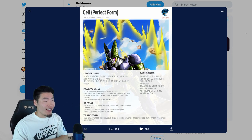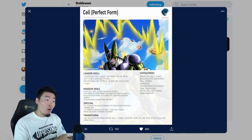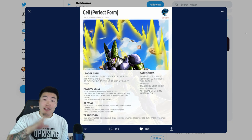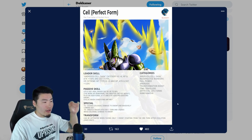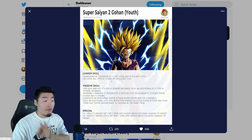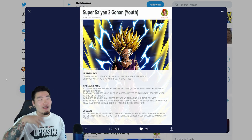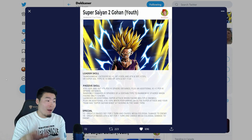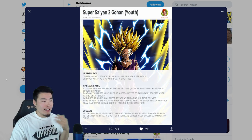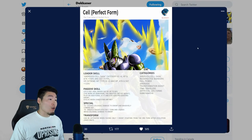Cell's leader skill is Android slash Cell Saga category ki plus 4, HP and attack plus 150%, and defense plus 170%, or extreme INT types ki plus 3, HP, attack, and defense plus 120%. That means Cell is going to be extreme INT. One interesting thing: he gives ki plus 4 for his category as opposed to Gohan who gives ki plus 3 — the only reason I can think of is that Bandai believes the Kamehameha category is better than the Android slash Cell Saga category overall.